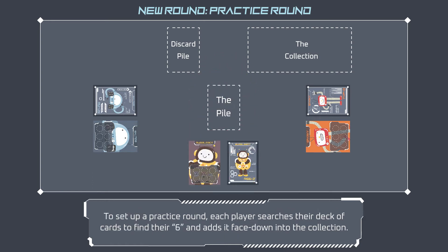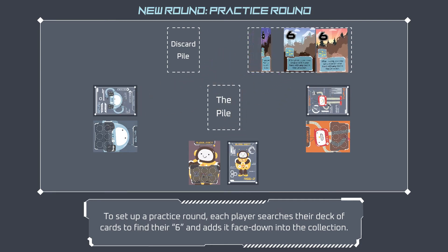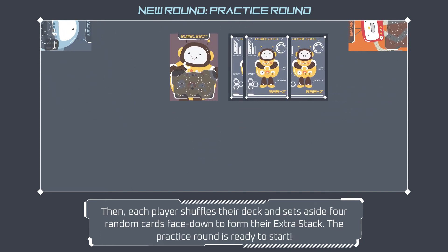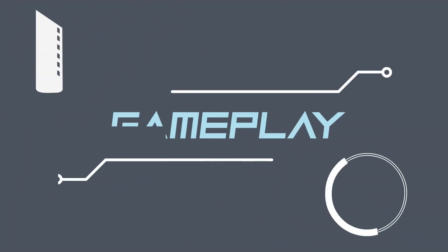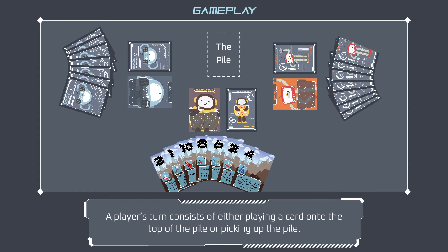To set up a practice round, each player searches their deck to find their six and adds it face down into the collection. Then each player shuffles their deck and sets aside four random cards face down to form their extra stack. The practice round is ready to start.